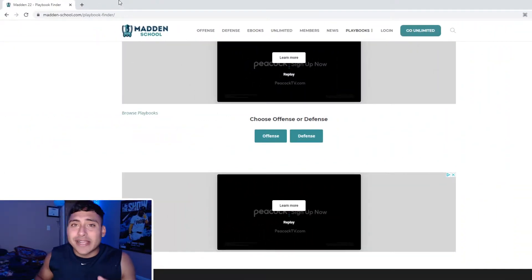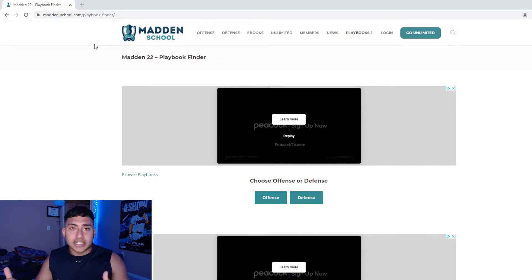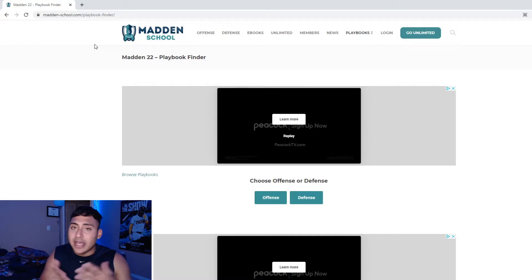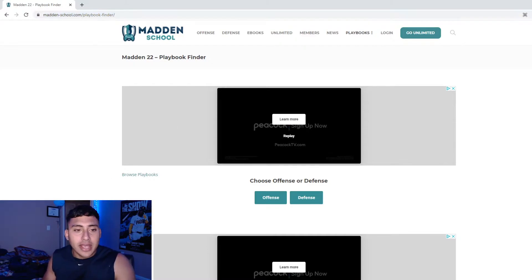So you guys can see right here, the website you want to go to is maddenschool.com/playbook-finder. This is a great tool to have if you want to be prepared and win more games. We're heading into Madden 22, less than 10 days away, so go check out this website, check out some of the formations and plays you like, and pick your playbooks today.